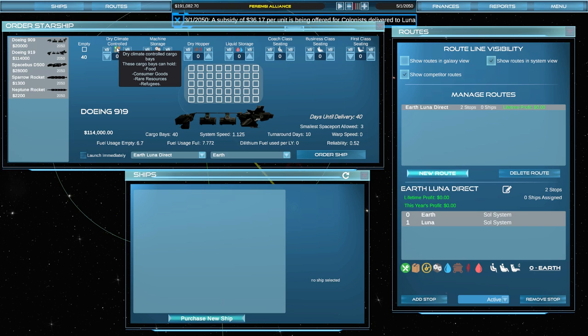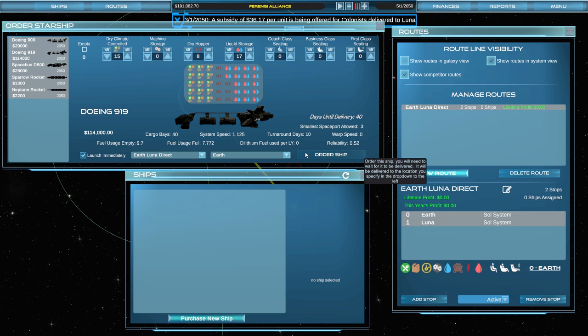Now we're going to decide what to put on the ship. One thing this game doesn't have — and maybe it will in early access — is the ability to change the loadout after you select it. Once you select your bays, whether it's dry climate storage or a people holder, it's stuck. We want to be carrying food, water, and raw materials. So we'll load up several bays of food, several bays of water, and a few bays of raw materials. We want it going Earth to Luna Direct, launching as soon as it's ready.